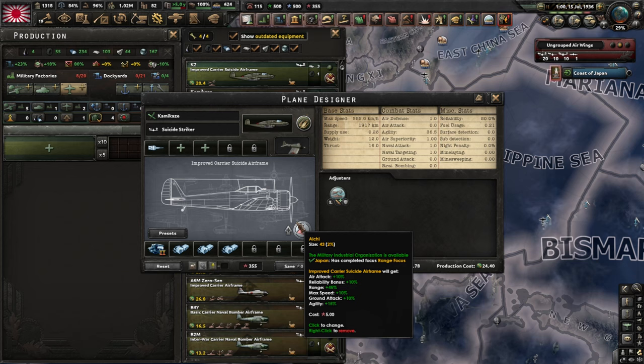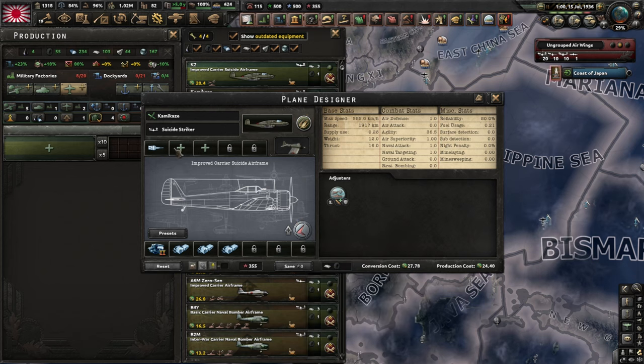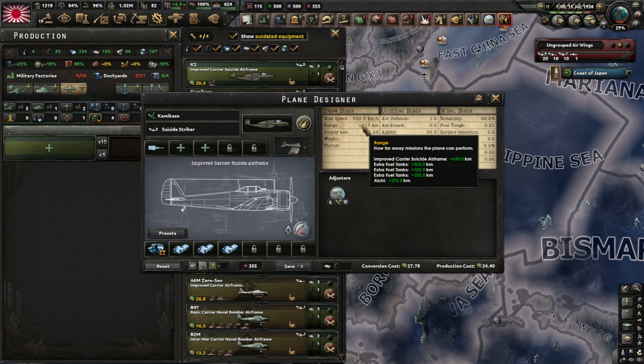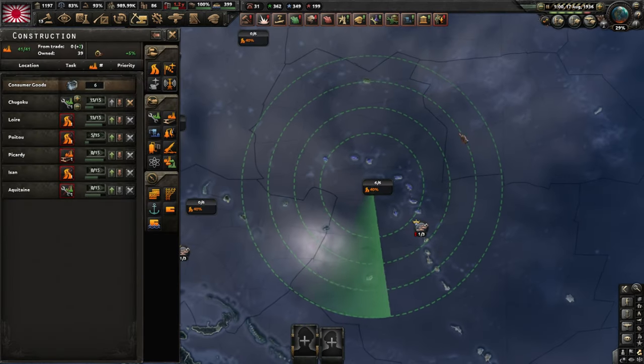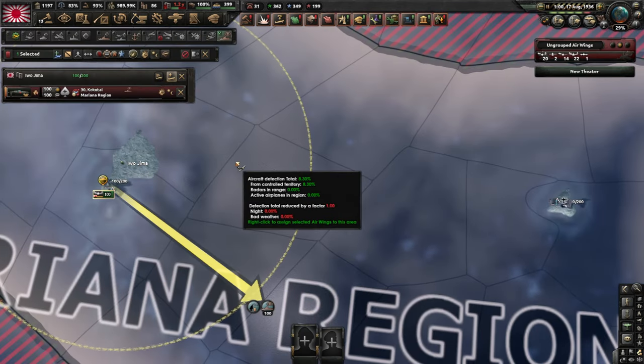Then you need to design a proper airplane. This is the one I've gone for: a fixed explosive charge up top, a full stack of extra range modules because you don't really need other stats, and an engine 2 because it's cheaper and still works for kamikaze missions. You get an impressive 1,900 kilometer range when you use the Aichi mil, and the last thing you need is to ensure that you find enemy ships to bomb. You can build radar stations and have your naval bombers on the naval patrol mission to find enemy ships.